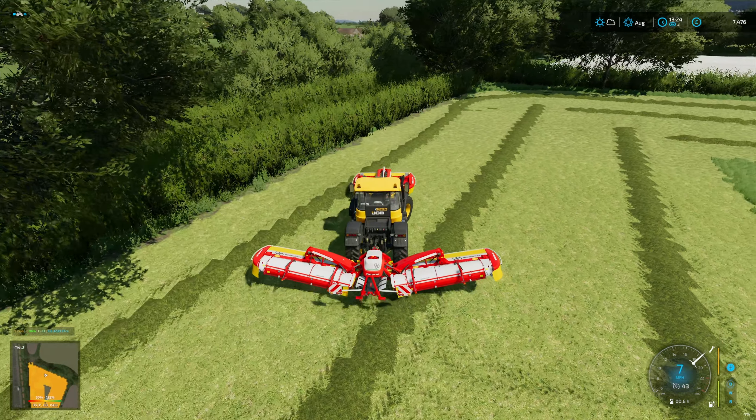Before we start any baling, we're going to make sure — let's unfold that — and turn on automatic drop. We have got 150cm bales set, so that's good. We can pull forward, turn it on, lower it down, and off we go.